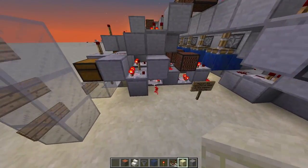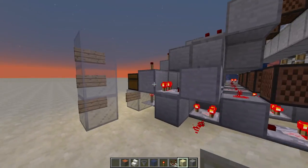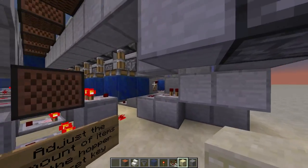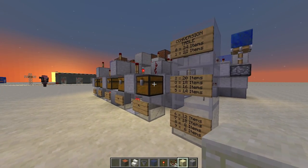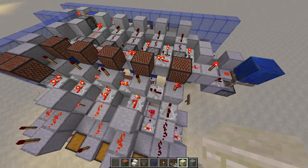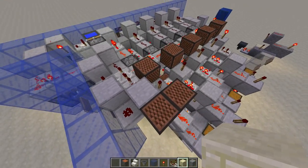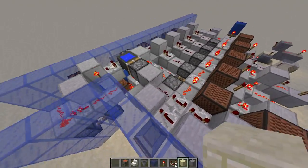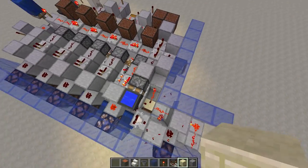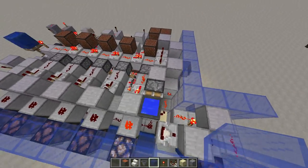The comparator in subtraction mode takes an override signal from the chest — it's very simple. I'm just subtracting a certain amount of power strength by setting the number of shovels in the chest, which corresponds to a certain button that must be pressed. The conversion table tells you how many items will trigger which button. At the end, if you enter the right numbers, all lines turn off — it's essentially a big AND gate — and this triggers the corresponding note blocks at the top and leads into the door switch.